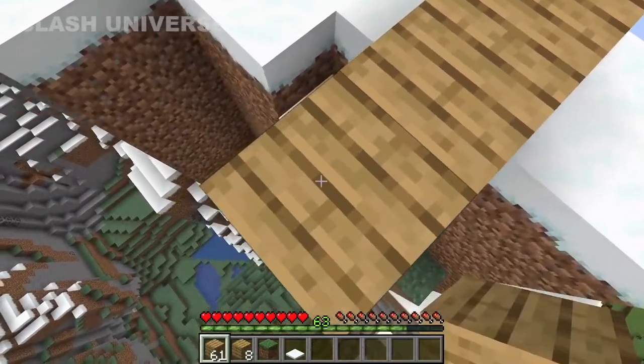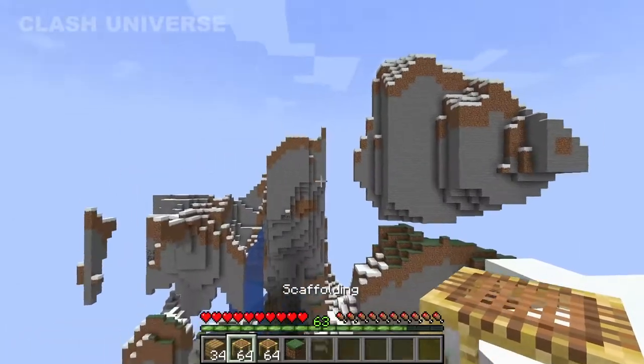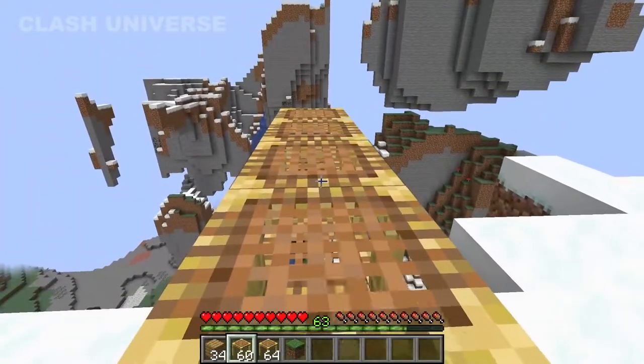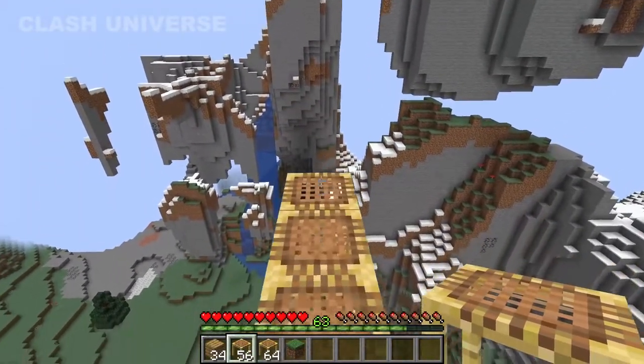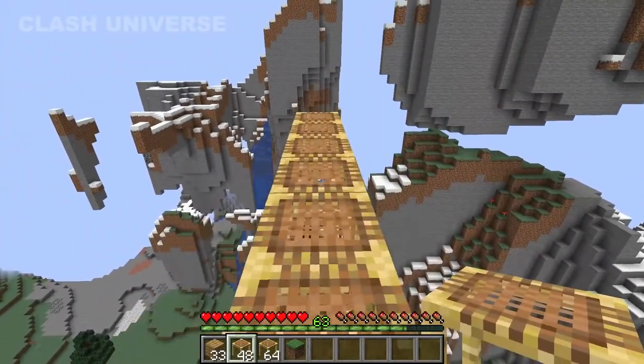If you've gotten bored of the old bridging method, here's one of the quickest techniques. Place a scaffolding, then keep spamming on the same block to add more. Once you see them falling, just add any random block and repeat the process.